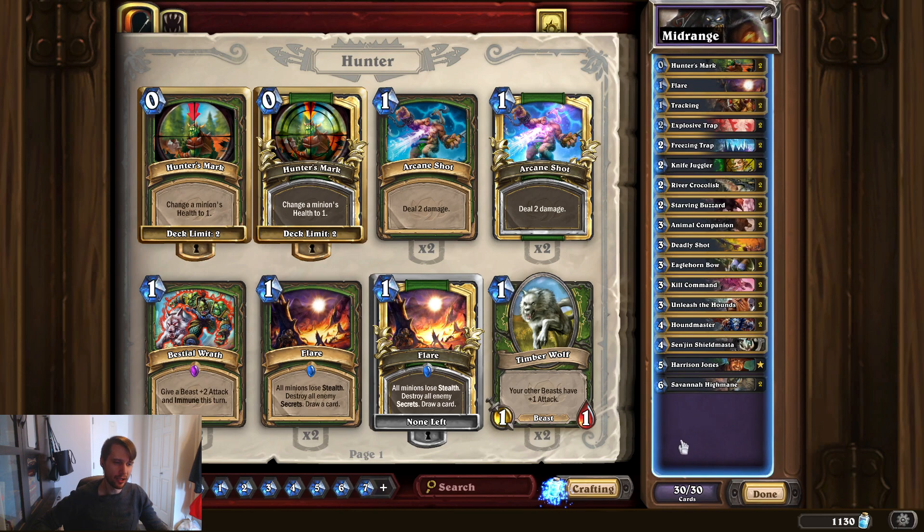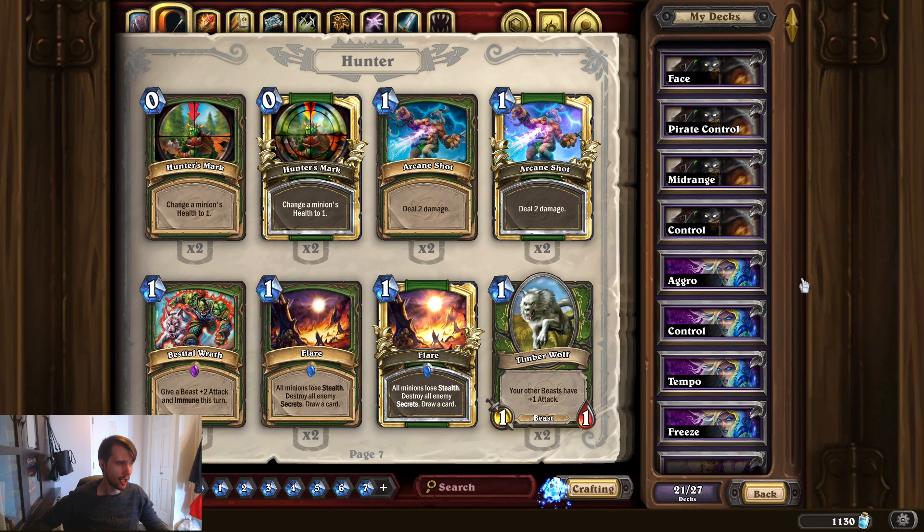Mid-range Hunter does very well against control-heavy decks like Control Warrior, which has trouble getting value out of all their removal. As soon as they use one core removal piece, you put another valuable minion down; eventually they're out of removal, you've been chipping away at their health, and they just die. But the reason I'm not fond of it is that Control Hunter outclasses it, and there are better decks. You can climb with this if you like the minion-heavy on-curve tempo style, but I wouldn't expect to climb too high in Legend.